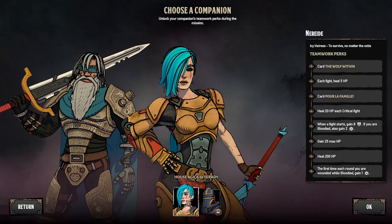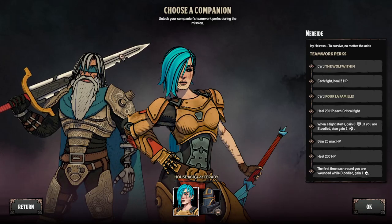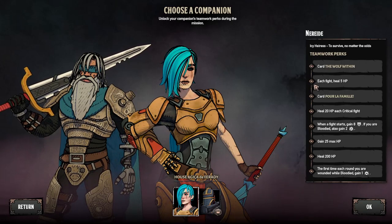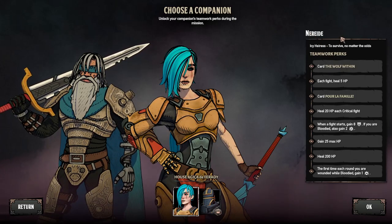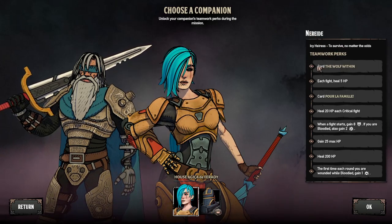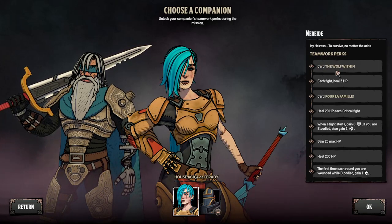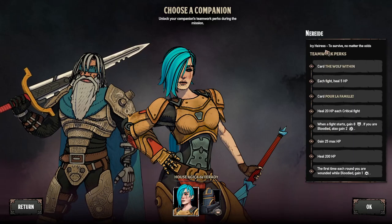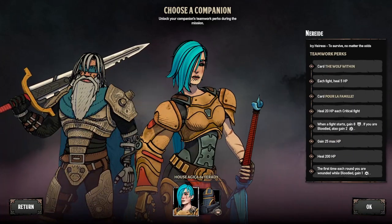We can choose a companion — unlock your companion's teamwork perks during the mission. Nairade, if I'm pronouncing that correctly, the Icy Heiress, 'to survive no matter the odds.' She has quite a lot of teamwork perks, and she's the only one available for this demo.